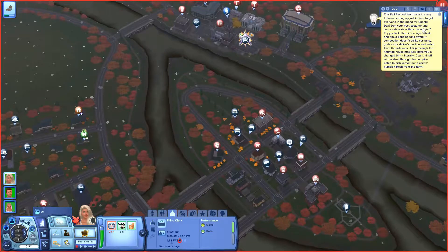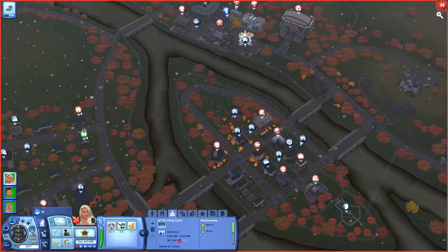The fall festival has made its way to town, setting up just in time to get everyone in the mood for Spooky Day. Don your best costume and come celebrate with us — try your luck at the pie eating contest and apple bobbing tank. If competition doesn't strike your fancy, grab a city slicker's portion and watch from the sidelines. A trip through the haunted house or a stroll through the pumpkin patch to pick out a carving pumpkin fresh from the farm — okay, cool!